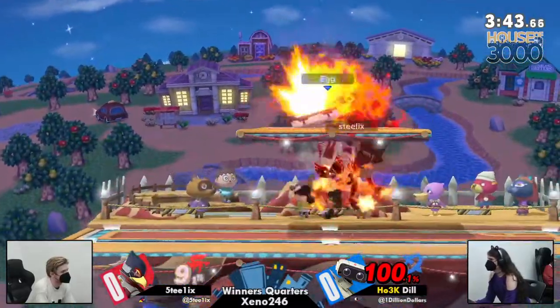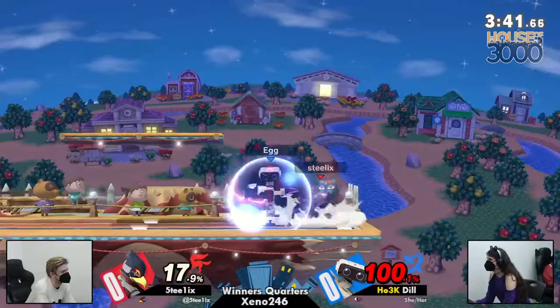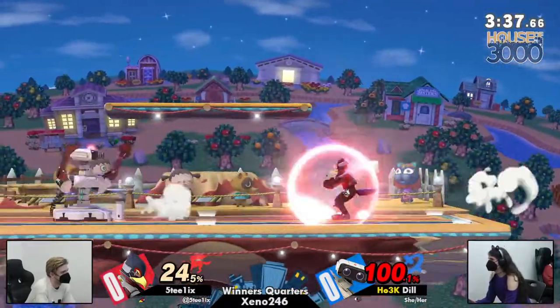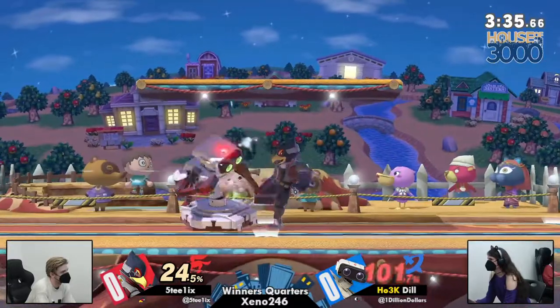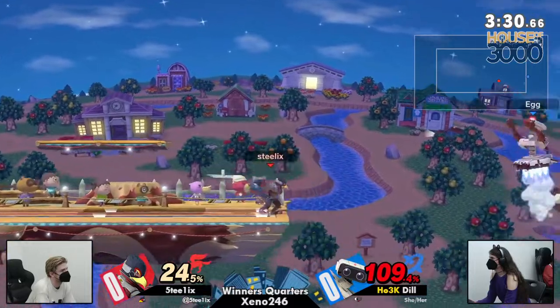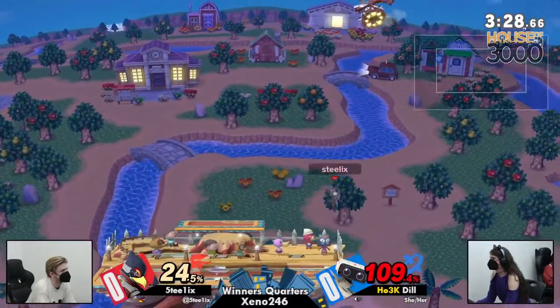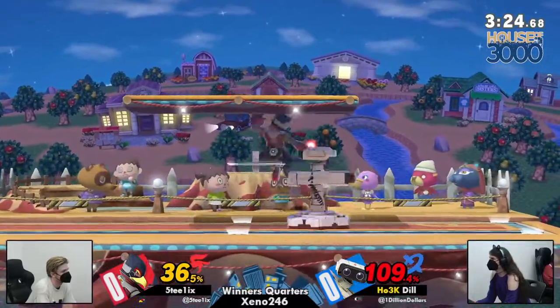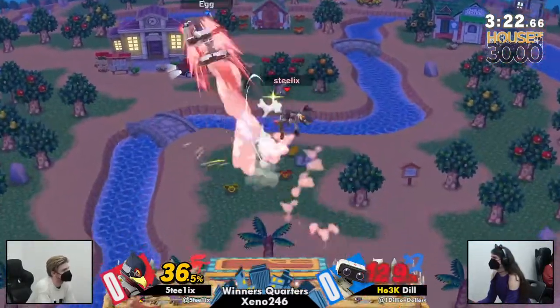The tough part is, since Falco has that extremely high double jump, Falco almost has access to, like, fast falling a little bit farther than you want, and then using the double jump to reset into a Phantasm position. That time, Steelix was going for an early Phantasm and got hard caught by Dill, keeping this game well within her reach.